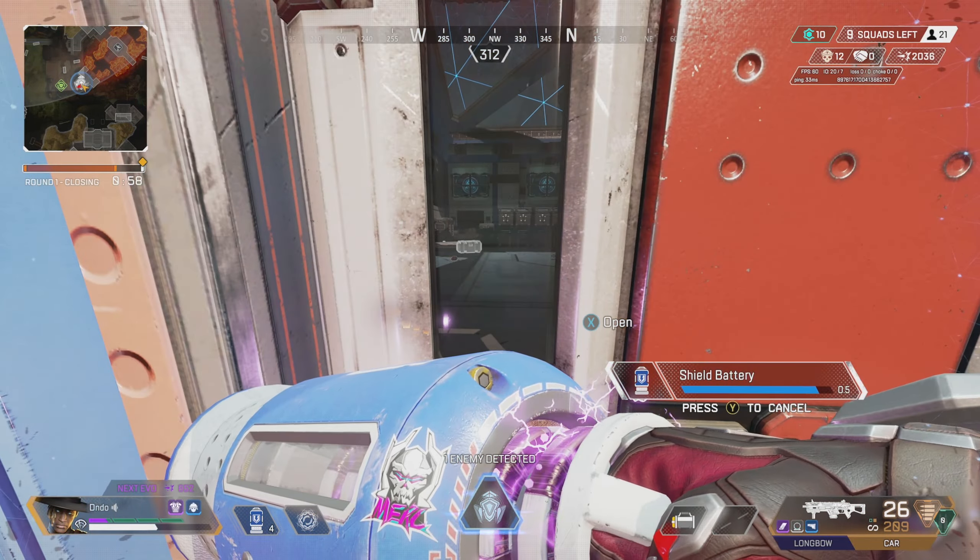I also want to mention aesthetics. Apex is improving every single map visually. Broken Moon aesthetically looks incredible — the colours and design are so good. Kings Canyon was the first map and it's the most bland, grey map. World's Edge had a bit more going on, Olympus was really colourful and is up there with the best-looking maps. But if you look at Stormpoint, Olympus, and Broken Moon's colour schemes, they are a lot better than the originals. Aesthetically I'd rank them from Broken Moon at the top all the way down to Kings Canyon at the bottom. They're really doing a great job making these maps look nice.